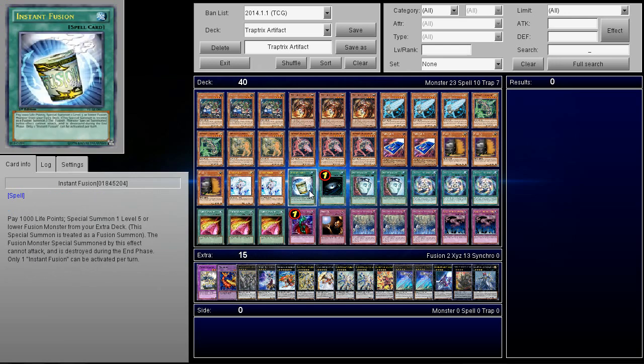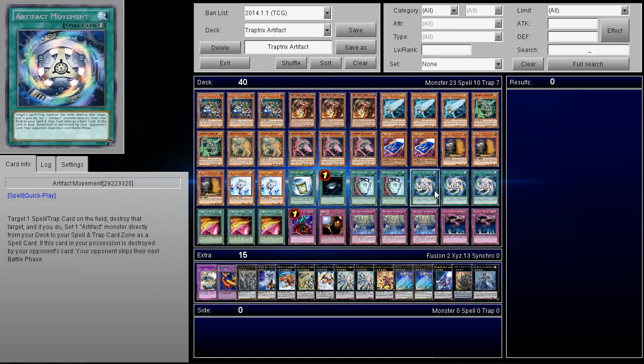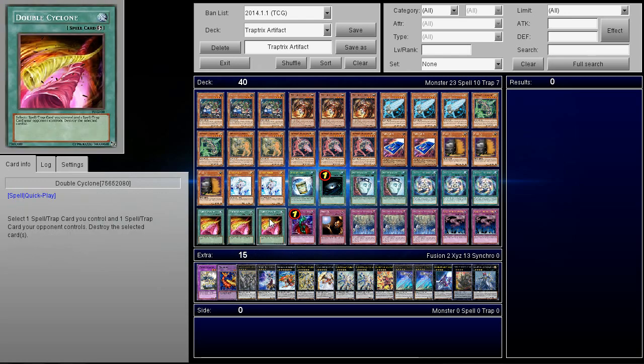Next up, he's playing 3 Maxx C, 2 Effect Veiler, and 1 Instant Fusion — which I thought was kind of random because it kind of uses up the extra deck. He does have a lot of access to Rank 4s and 5s in this deck. He's playing Darkhole — interestingly, he's not even playing Heavy Storm. I think perhaps players are afraid of the mirror match in Artifacts, because if you Heavy Storm an Artifact player, usually they can go off and you can just simply lose. He's also playing 2 Pot of Duality, 3 Artifact Movement. He's also playing Triple Twin Twisters, which allows him to select 1 spell or trap he controls and 1 spell or trap his opponent controls, and destroy both targets. I think that's probably why he doesn't play Heavy Storm — this has more utility for him.